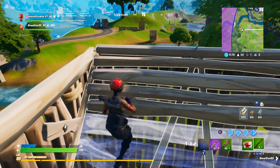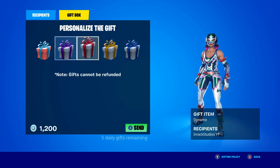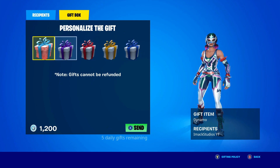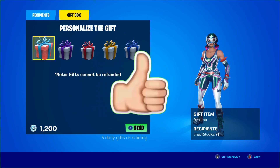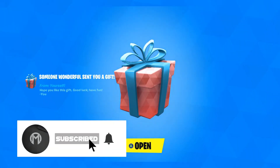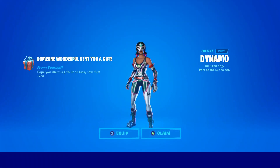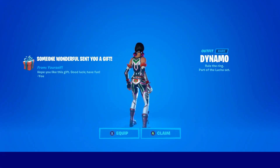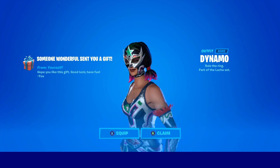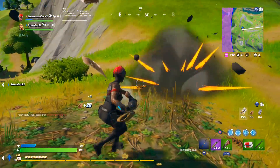Just before we get into it, I do gift my subscribers all the time here on the channel. So if you want the chance to receive a free gift from me in Fortnite, all you have to do is smash the like button down below and subscribe to the channel with the post notification bell turned on. Once you've done that, comment your Epic Games username down below in the comment section so I can add you guys on Fortnite and send you a free gift.